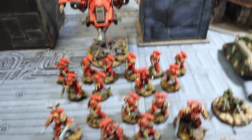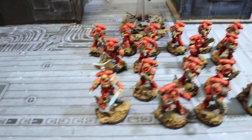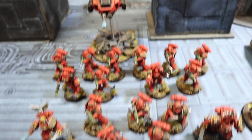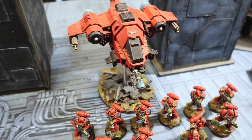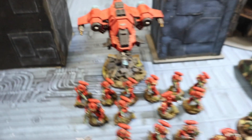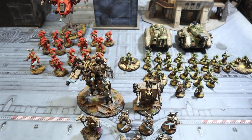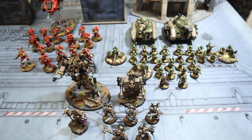Over here we've got Blood Angels - a little Primaris detachment with a flyer. We've got a Gravis Captain, a Lieutenant, and three units with auto bolt rifles and power fists. For air support we've got the Storm Hawk Interceptor with rockets, lasers, and assault cannons. This all comes in at 2000 points and thirteen command points.